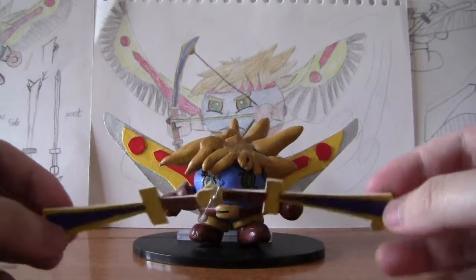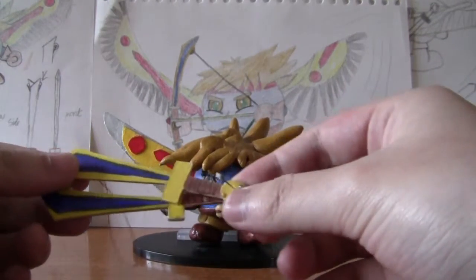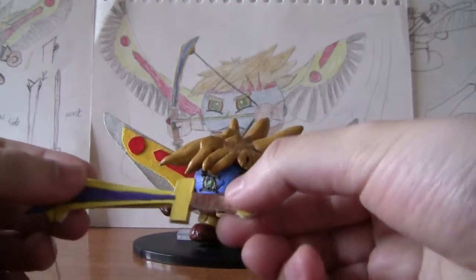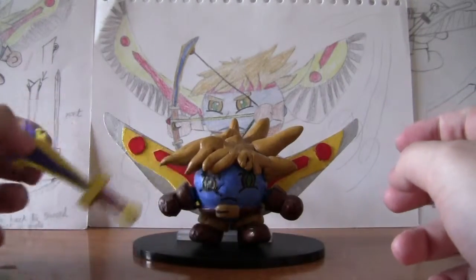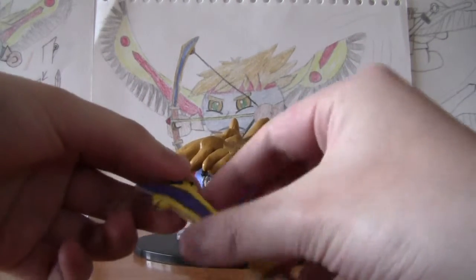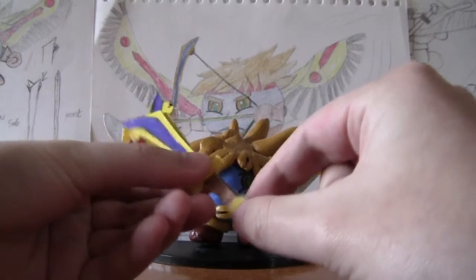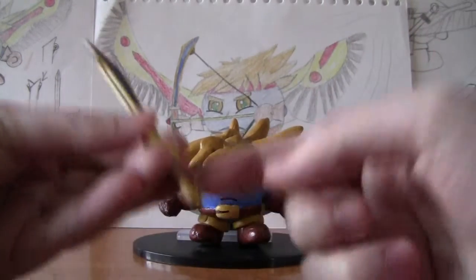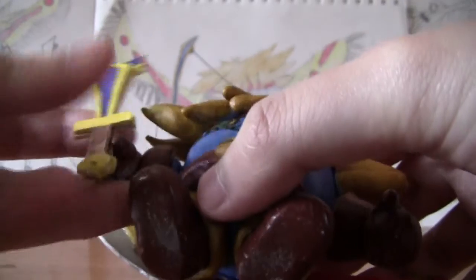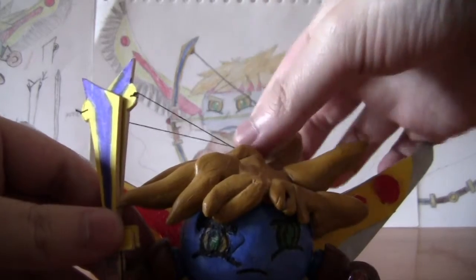It was quite hard making the swords — cutting them out and actually putting them together. It took me a while to figure out how I could make it move. Because it is a separate object, I found it hard how to attach the hand — if I use glue it will stick on but it won't be able to open. In the end I just got a needle, stabbed it through both weapons, and bent it. Then I made a hole here and stabbed it in. But you still can't hold it properly, so luckily I have this string here so I can just put it on his hair.